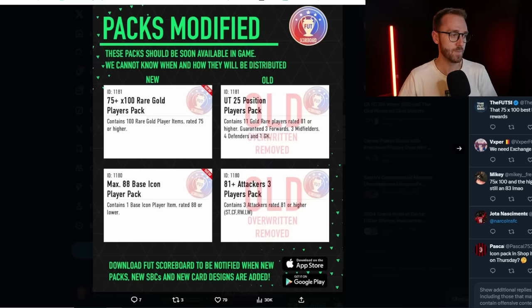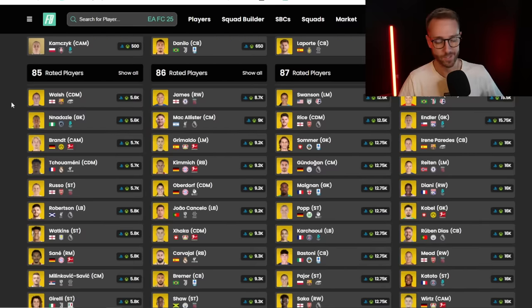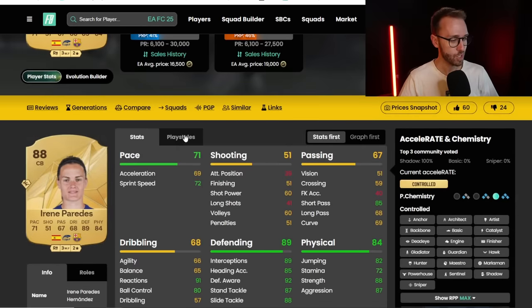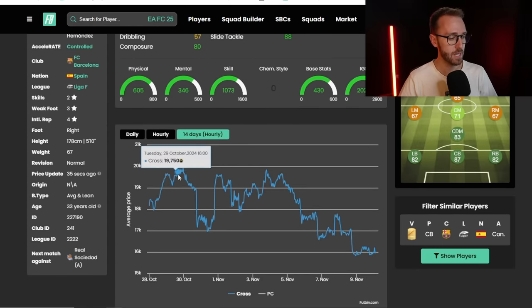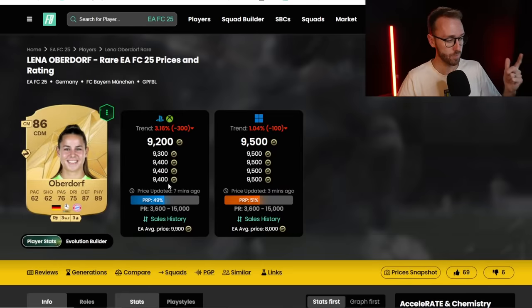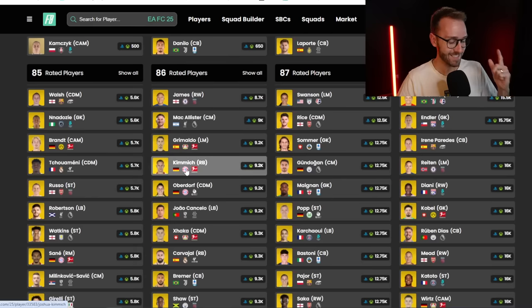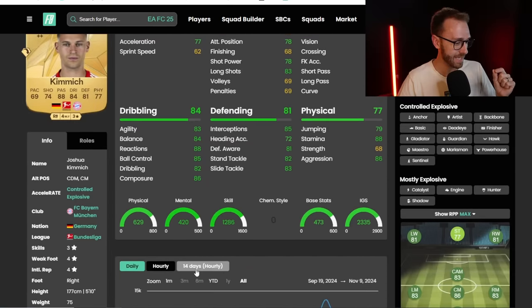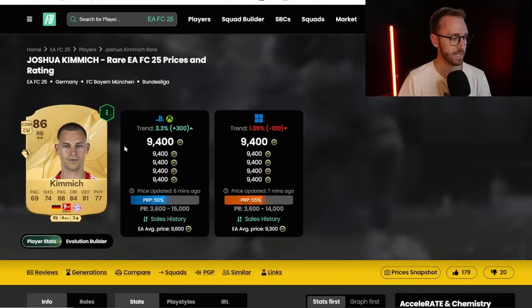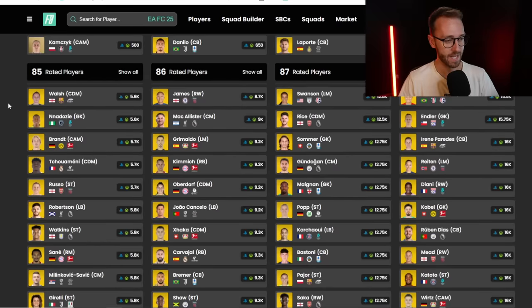With squad battle rewards coming out, it could bring a good investing opportunity. If we go back and look at the graphs, 88s were almost 20,000 coins when this SBC came out. 86s also went to 13 to 14,000 coins the day after the SBC was released - it was crazy. Now do I think they're going to go as high this time? Probably not, just because they're so low right now.